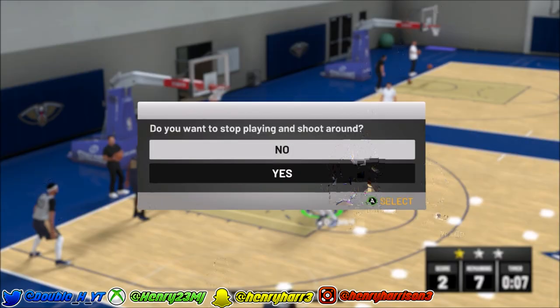Most of you are probably grinding out your badges right now, and your lockdowns, basically every center in the game, and a couple other builds, get Bruiser as a badge — whether it's bronze, silver, gold, or even Hall of Fame. This is probably one of the toughest badges to get every year because there's not really a way to get Bruiser.